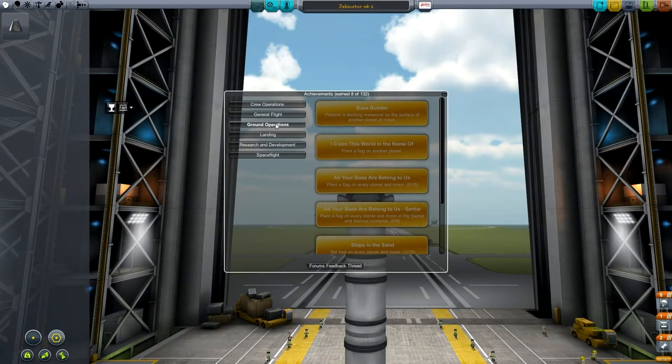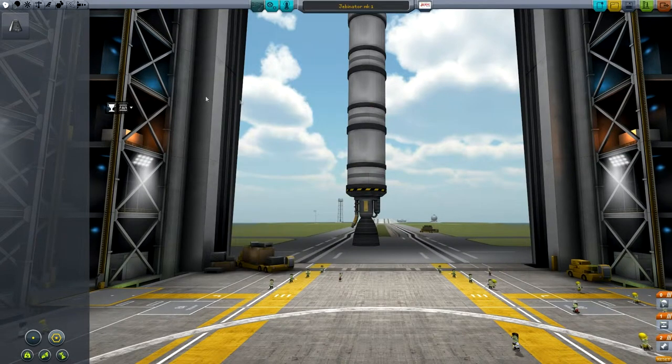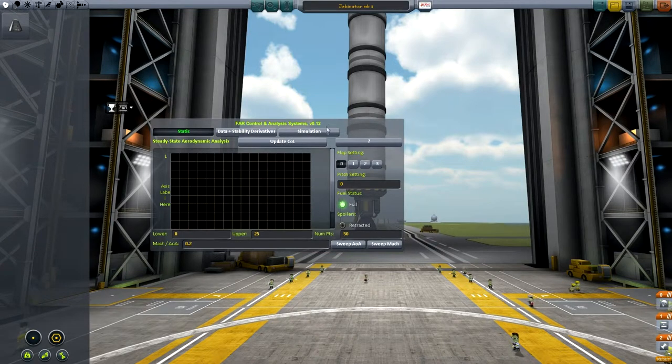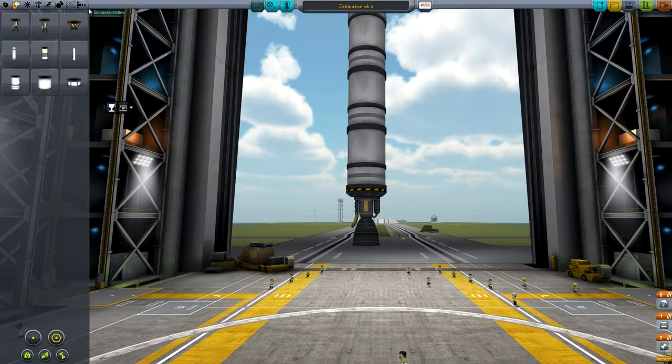We've earned eight achievements with the Geminator Mark 1 — nice and small step, safe and sound, splash into the ocean. FAR is really complicated and I'm not sure how to use it, so we're not going to mess with that unless we're building space planes. There's a new part added in 0.23 — the SABRE engine — which is an air-breathing rocket that switches over to an internal oxidizer. You can have air intakes on your space plane, and once it gets high enough where the oxygen isn't sufficient, it switches to the oxidizer buffer.